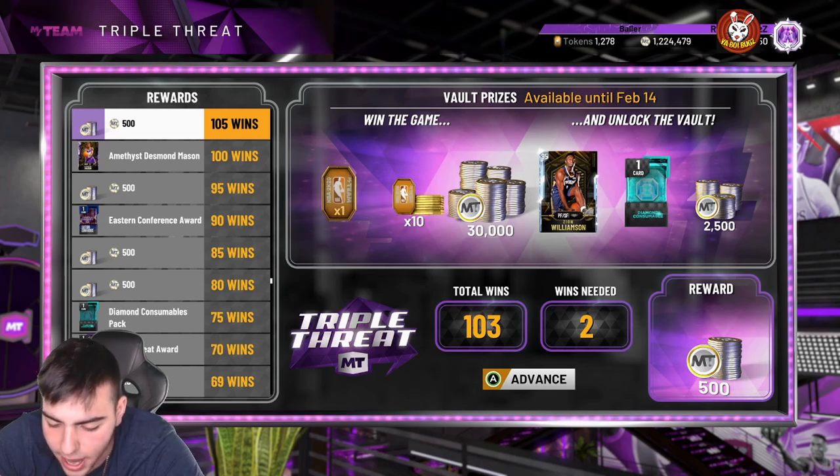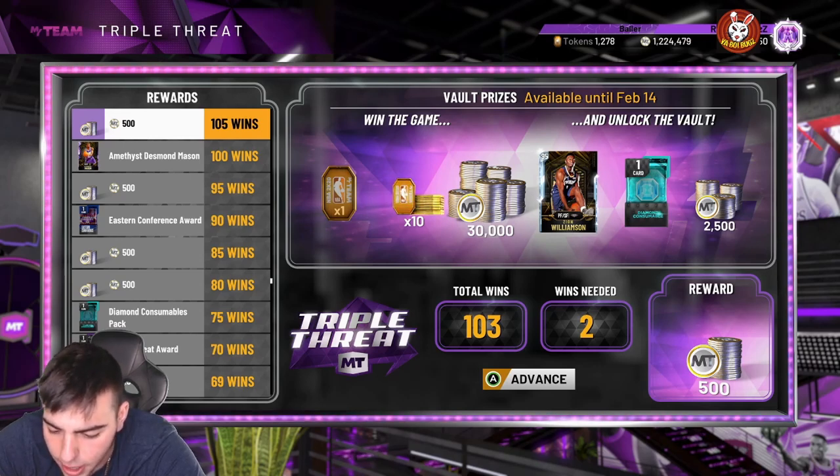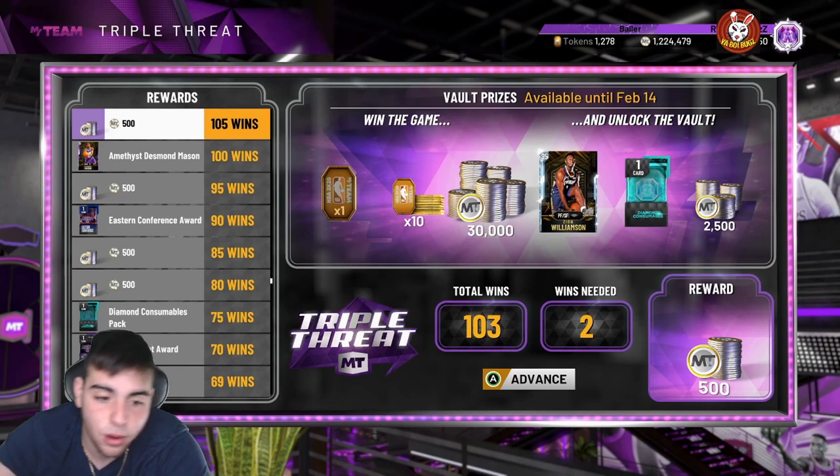I'm gonna tell you guys his stats — Ben Simmons, 95 overall. He has a 65 three-point shot, 85 mid-range, 78 free throw, 97 close shot, 97 driving layup, 90 standing dunk, 95 driving dunk, 89 post hook, 88 post fade, 90 ball handle, 90 pass accuracy, 95 speed, 91 speed with ball. Defensively: 80 block, 90 perimeter D, 97 steal, 80 interior D, 80 offensive rebound, 80 defensive rebound. He's also a point guard slash power forward, which is pretty OP. He has 29 gold badges and 11 Hall of Fame badges — pretty much the same as the Hall of Fame version.